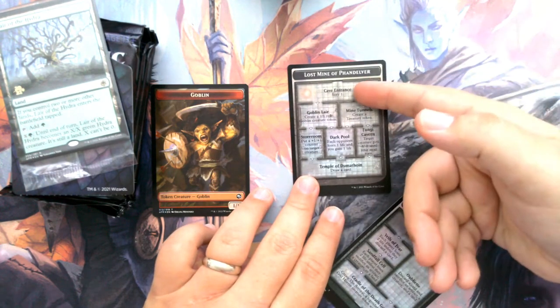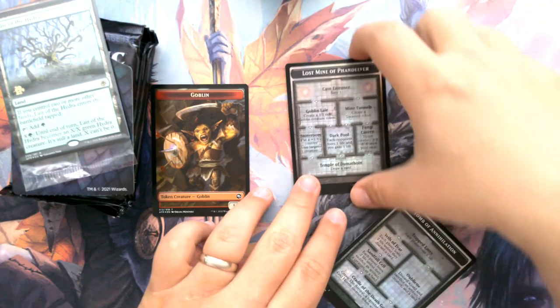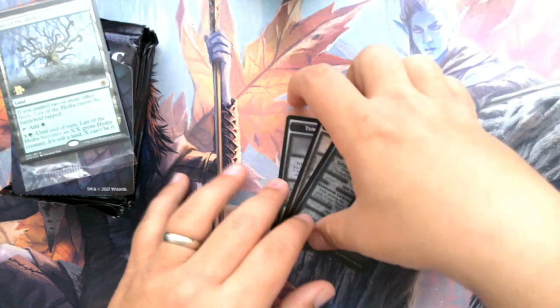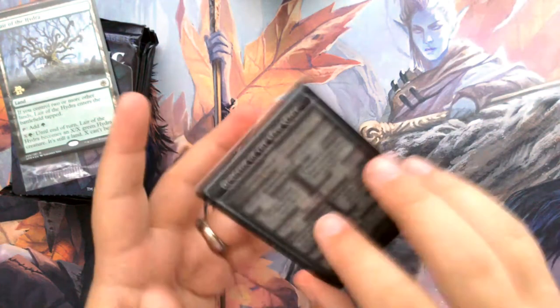Like, at the cave entrance you get scry 1, create a 1/1 red Goblin creature token, et cetera. It's an interesting mechanic. It's going to be really fun in limited. I don't see Constructed doing anything with this, really. But it seems fun.